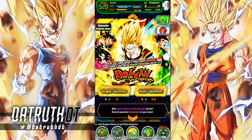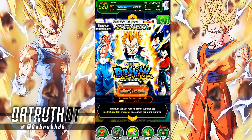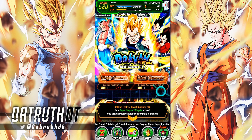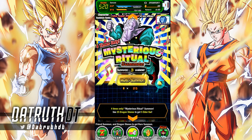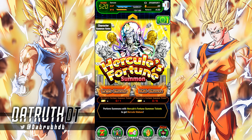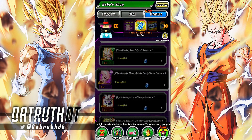We're going to do some summons on the Super Saiyan 3 Goku and Majin Vegeta banners, because we're going to get these ticket packs and sort of see how that's going to work. I'm also going to get some tickets so I can take a look at the SSR Force banner as well as the Hercule Fortune banner.